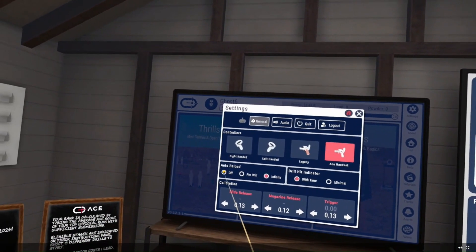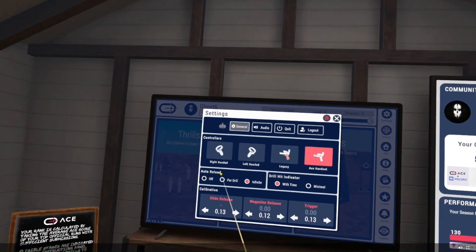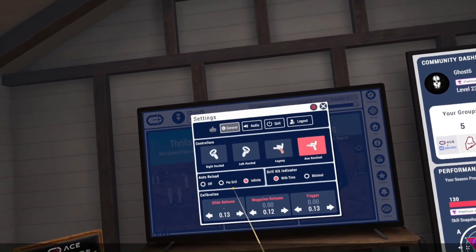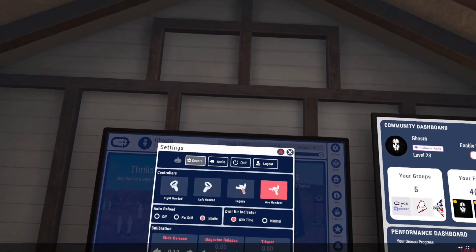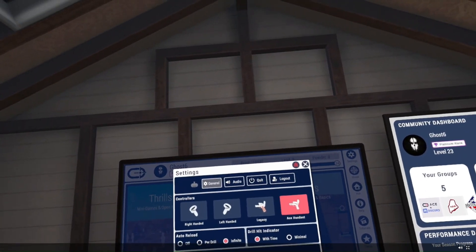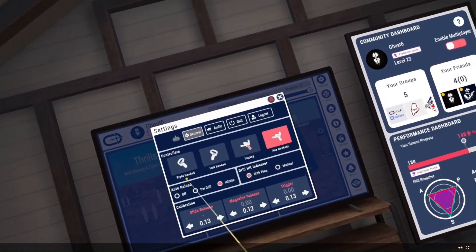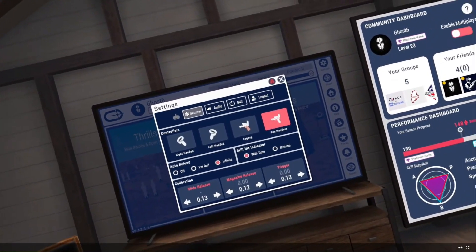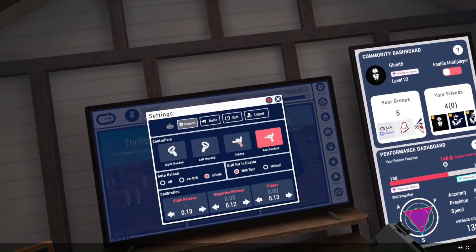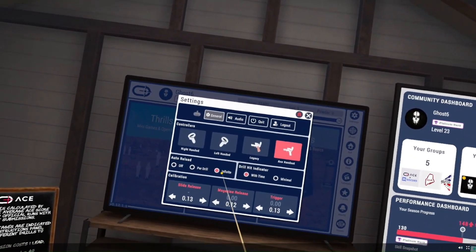Auto-reload can be set to Off, meaning you manually drop the mag and reload every time you run out of ammo. Per Drill means you'll have to reload during drills if you run dry, but it'll reload you once at the start of the next drill so you begin with a fresh magazine. I use Infinite simply because reloading in ACE isn't really practical for training a true reload. I turn it to Infinite and utilize reloads on stages that specifically require it, which the stage instructions will tell you.